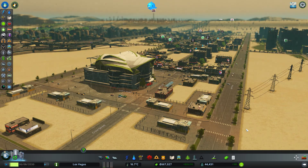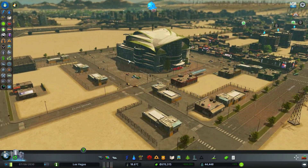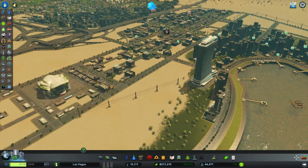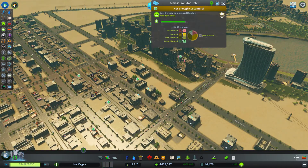Welcome back to Snowbander Gaming and to our Las Vegas let's play in the Nevada desert. This is our expo center which we built last time. Hopefully we will attract more tourists because our hotels don't have enough customers sadly.